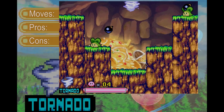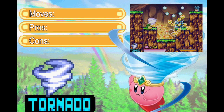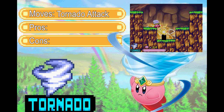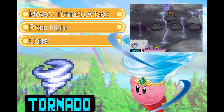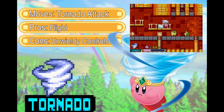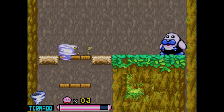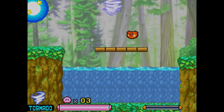Tornado! Tornado has been an incredibly useful copy ability in just about every game in which we've had access to it, and Squeak Squad is no exception. By turning into a tornado, Kirby effectively gains the ability to fly. Now that flight is a bit unwieldy to control, since you have to constantly be moving diagonal in some fashion while you're in the air. But it certainly beats what we had going with fire, and it definitely gets us past these overhangs — and the rest of the stage, and quite a few others.